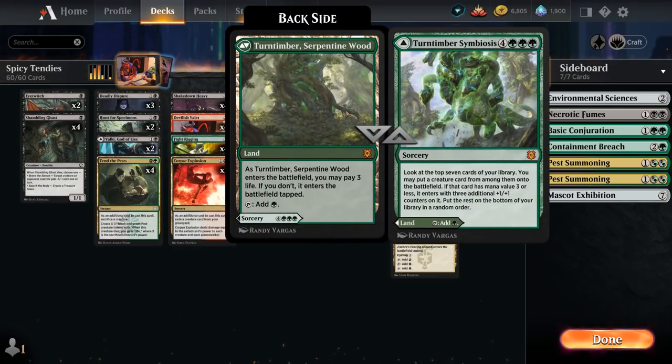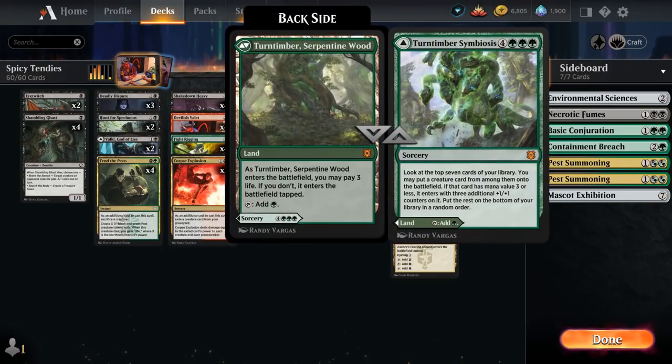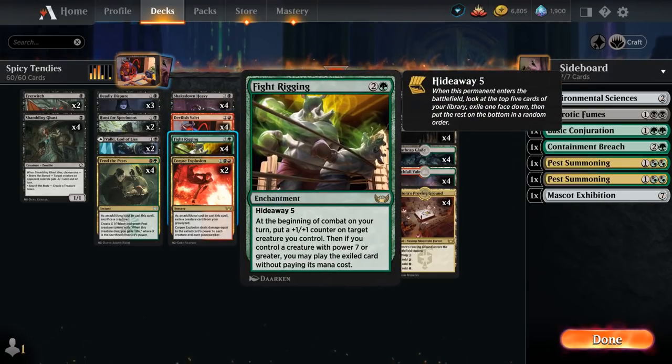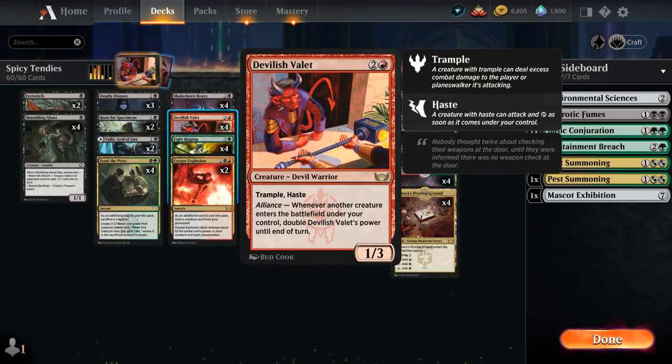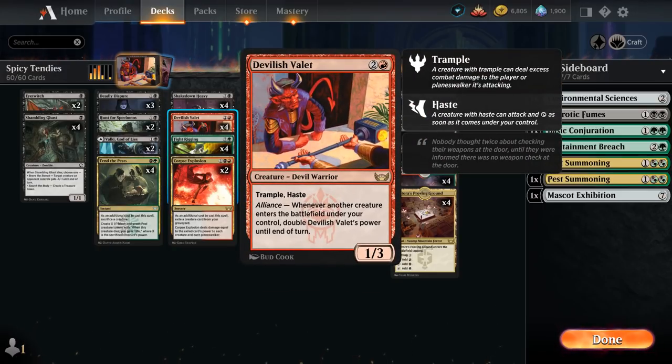Turntimber Symbiosis can be played as a land or a 7-mana sorcery to look at the top 7 cards, find a creature, and put it into play — potentially with some additional +1/+1 counters, which plays nicely with Devilish Valet. That's another card we can play for free through Fight Rigging to potentially find our Valet, and those extra counters will also amount to extra damage. Fight Rigging can also put counters on Valet before we start doubling its power.